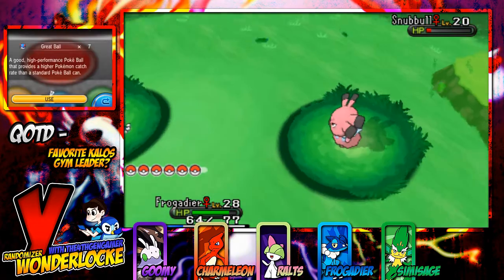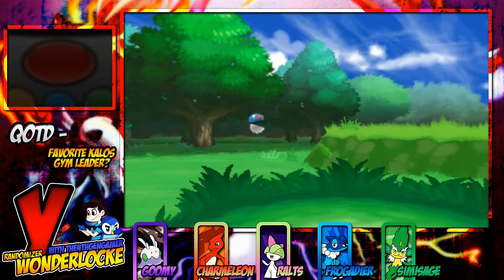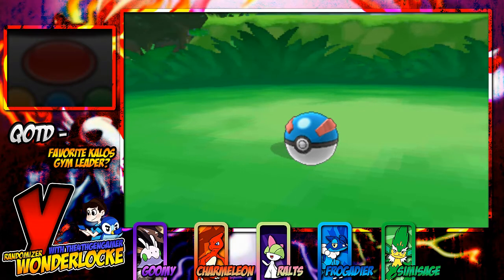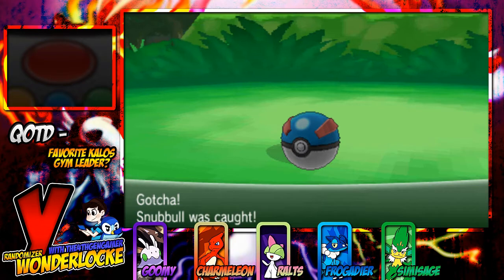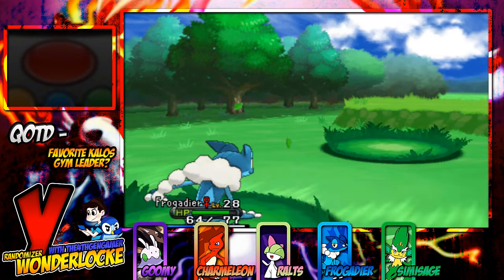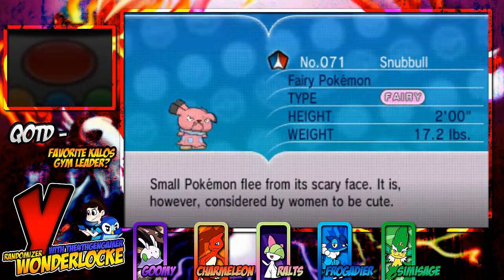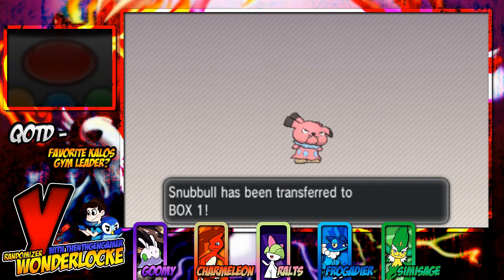Pretty much, you guys can check out the rules video and whatnot — that's in the description, along with all the rules written down. However, pretty much, the whole Wonderlock element is flipped on its head in that we have a random number generator that we're going to use pretty soon, because this is our encounter that we get to Wonder Trade away. We generate a number between 1 and 4. Whatever number that is, we make that certain amount of Wonder Trades, and we keep the final Wonder Trade. Which ones do you get to keep?